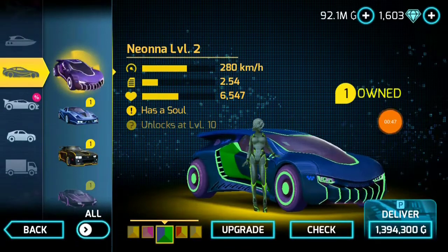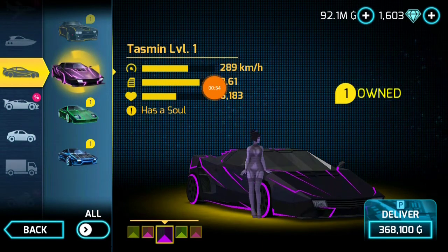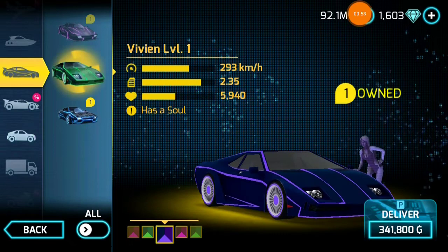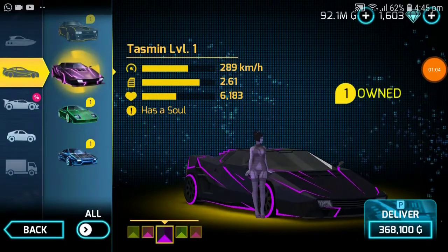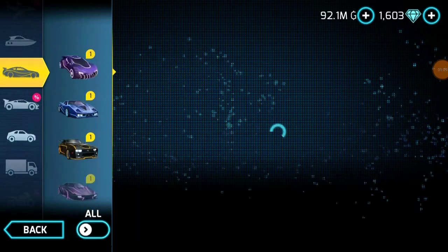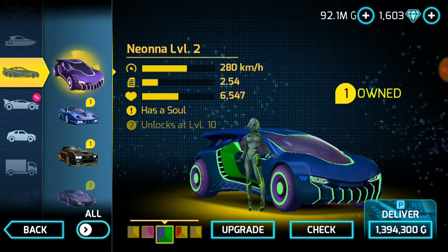Let's compare this card with Tasmin level 1. I'm comparing with Tasmin because Tasmin is the best soul car yet. Tasmin level 1 has 289 km/h speed and acceleration of 2.61. This new card has 280 km/h speed and acceleration of 2.54.